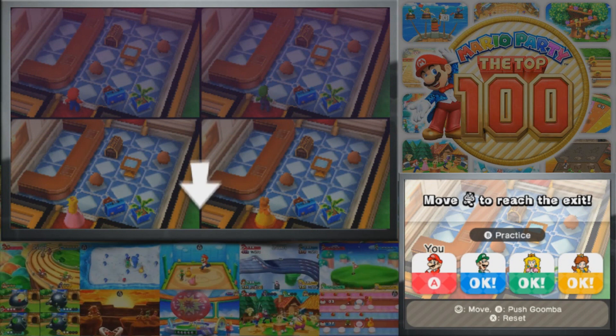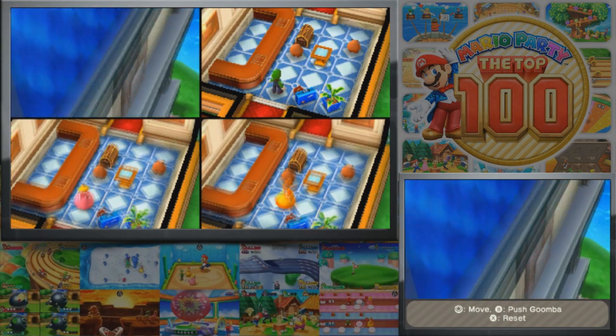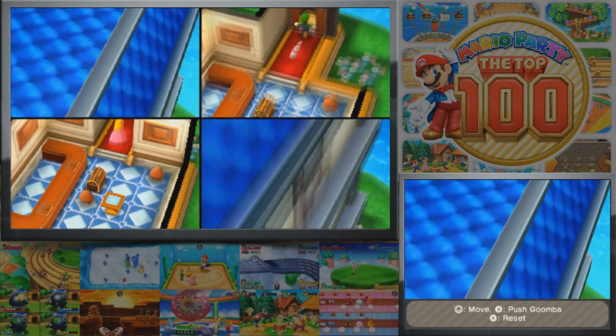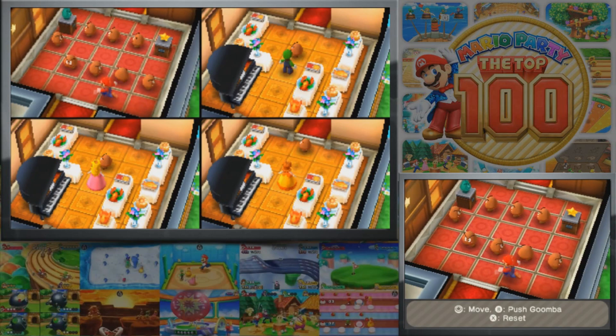You move Goombas to reach the exit — just move around the control stick, press B to push a Goomba, and press X to reset if you made a mistake. So this is basically a small mini puzzle slash escape game. And honestly it's really cool — a really good game from Mario Party 5. I'm glad they brought it back. It's definitely a game I could consider being in the top 100.